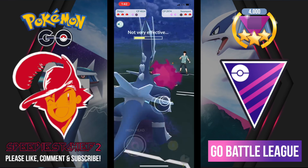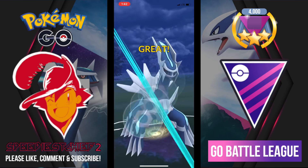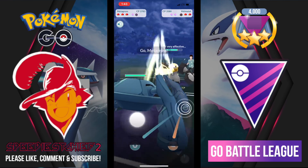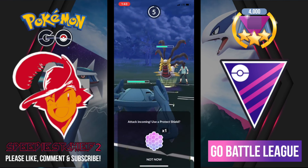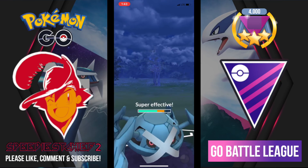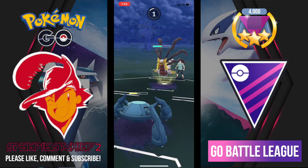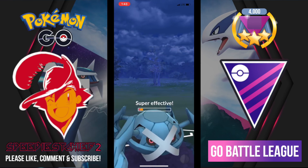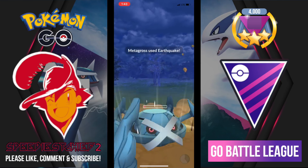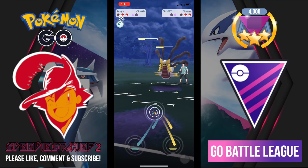My Dialga survives that matchup, though I did lose a shield. In comes Melmetal — still need to build one so I can try it out. After I switch into Metagross, Giratina Origin comes back and fires off Ominous Wind — I don't spend a shield there. I try to get to Earthquake. I think I can survive one more Ominous Wind and I do. I get to that Earthquake and my opponent shields, burning their first shield.